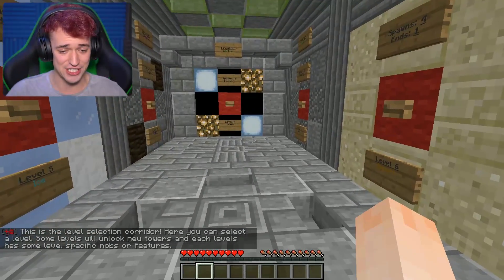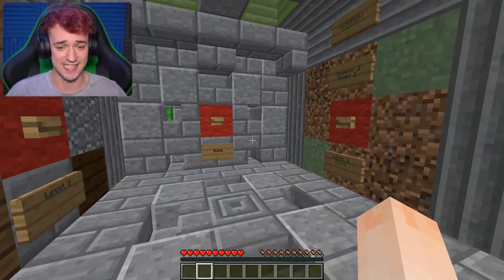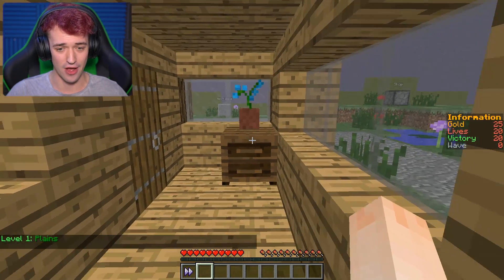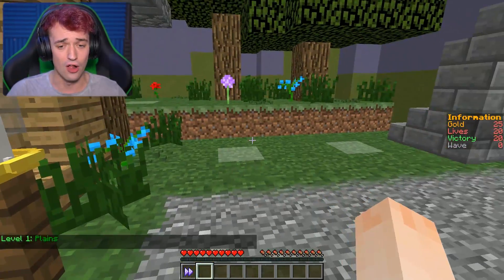This is the level selection corridor. Here you can select a level. Some levels will unlock new towers, and each level has specific mobs and features. This is sick! This is what I'm talking about. Number one, let's go with that. Level one is Planes.